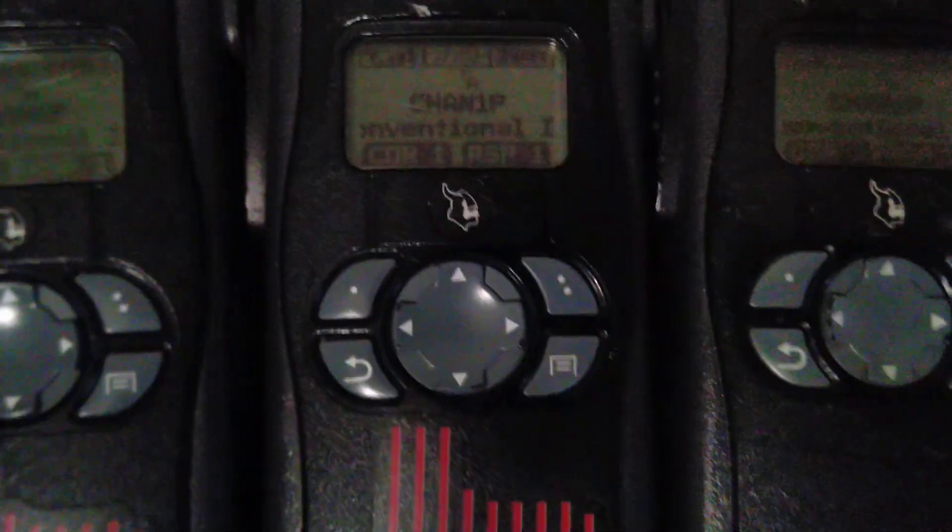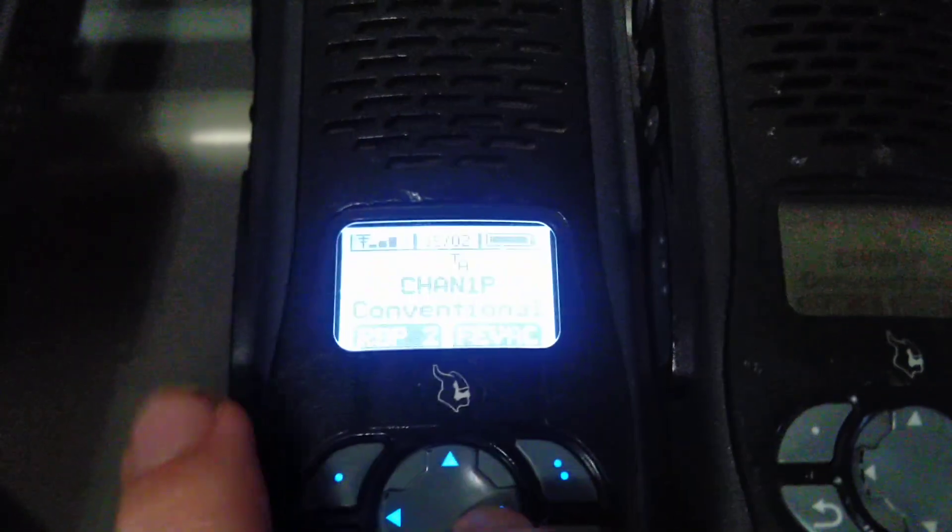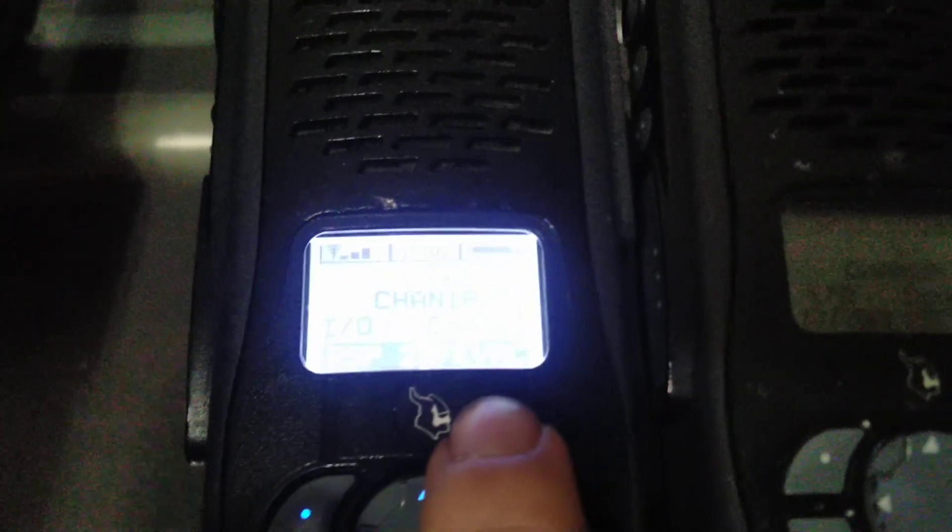First off, let's look at our soft keys. So we've got two soft keys: CDR1 and RSP1, and if I go over, RSP2 and EVAC.